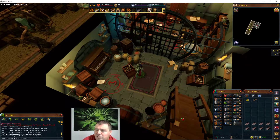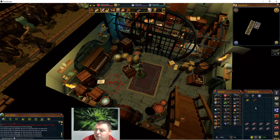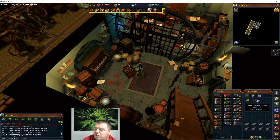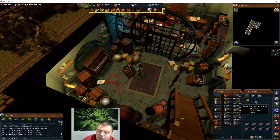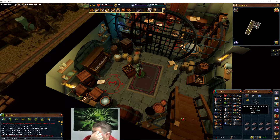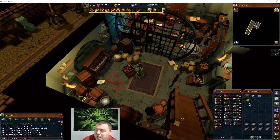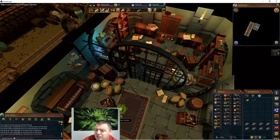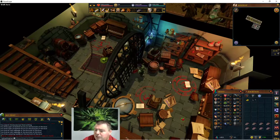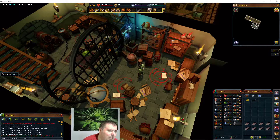You'll see sparks here — this gate is electrified. You need leather gloves. Armored gloves will not help here, unlike in another quest like the Watchtower where armored gloves suffice. Leather gloves open the gate. Now I'm inside the gate. While wearing gloves, enter the gate.